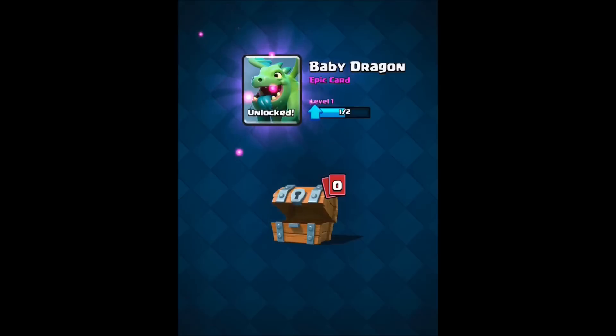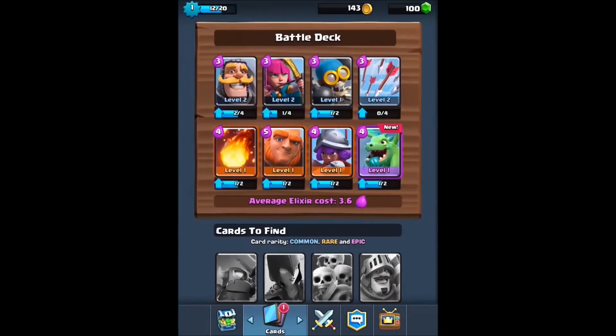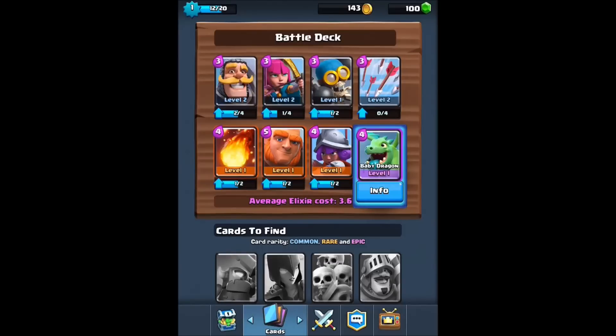We need two more for the knight upgrade. An epic — baby dragon! Excellent! Let's take a look at that. Hit points, area damage, targets air and ground, range — he's got range. Speed: fast. He's four elixir to deploy. That's actually kind of cool. So let's go — let's turn this guy loose.